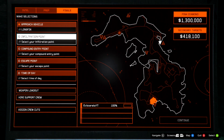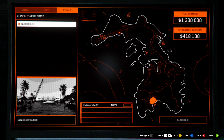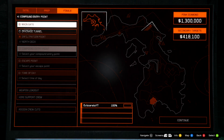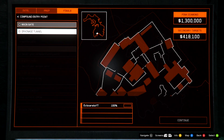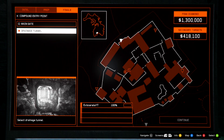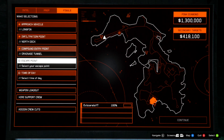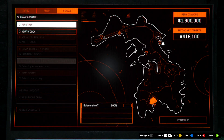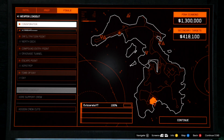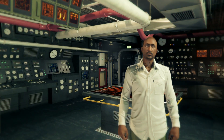Now we can select our different approaches. For the approach vehicle, obviously we want to select the Longfin. For the infiltration point I just select the North Dock, but if you guys have a different infiltration point closer to the compound I would recommend that. The most important option in my opinion is the compound entry point — make sure you use the drainage tunnel. For the escape point just select the airstrip or the North Dock, it doesn't really matter. For the time of day I just prefer to go in the day. And now we're ready to run the heist.